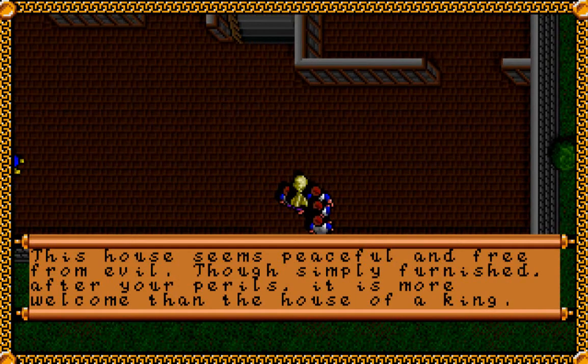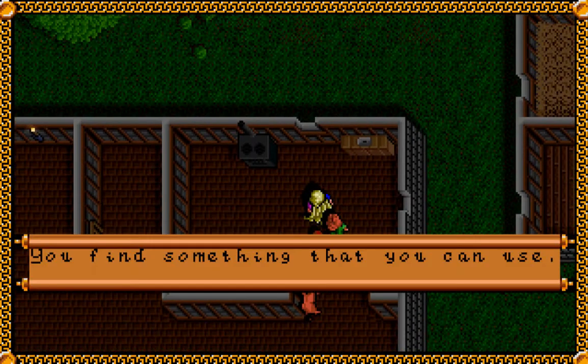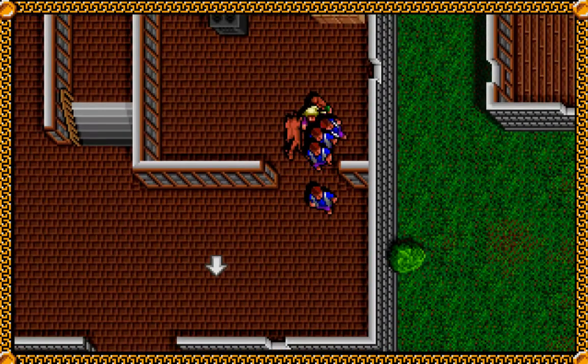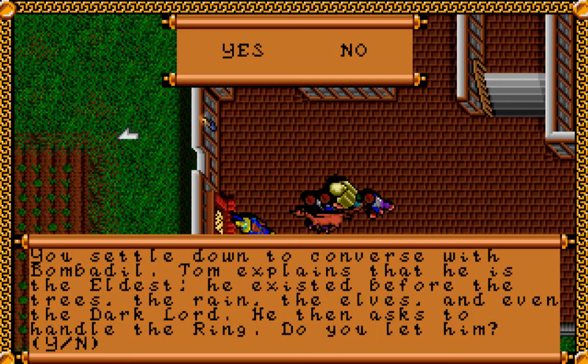This house seems peaceful and free from evil. Though simply furnished, after your perils it is more welcome than the house of a king. We can get some more food by going into the kitchen here — some hot food, actually. Then we'll talk to this fellow to see whose house it is. You settle down to converse with Bombadil.